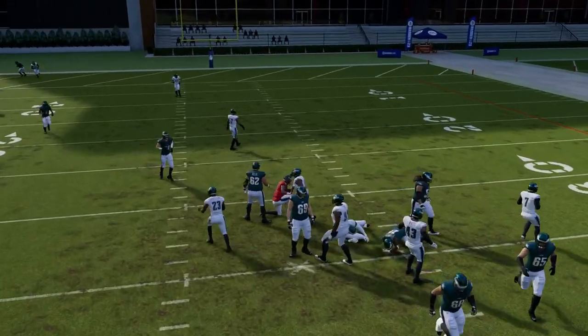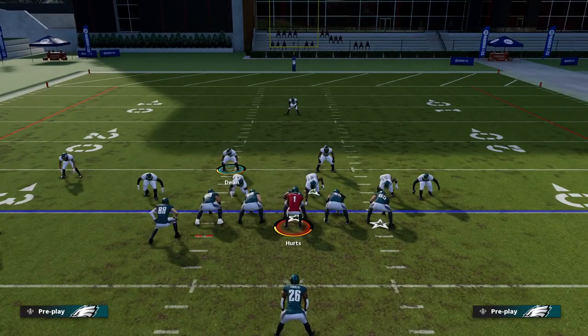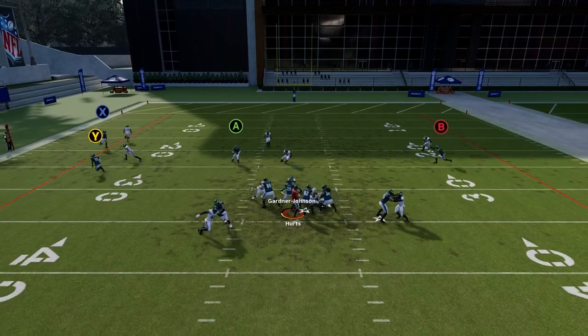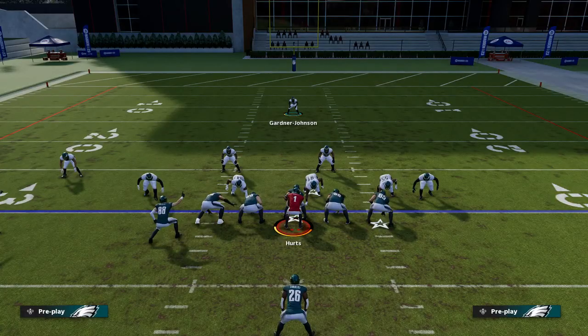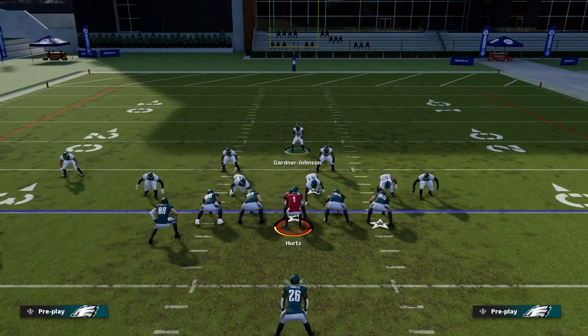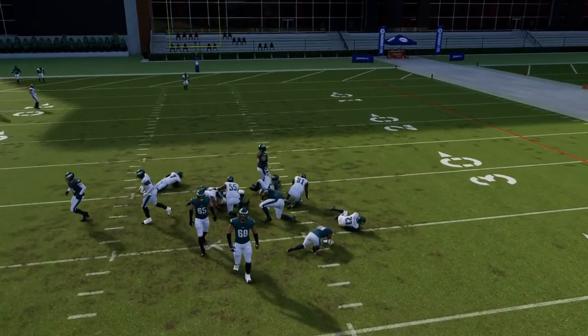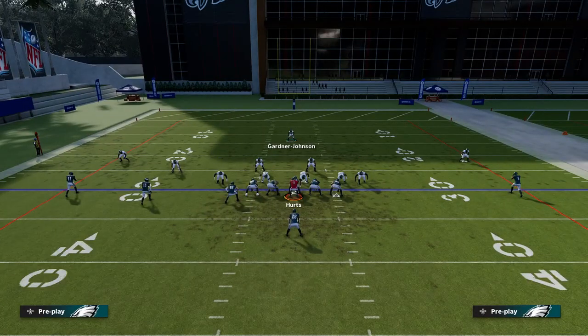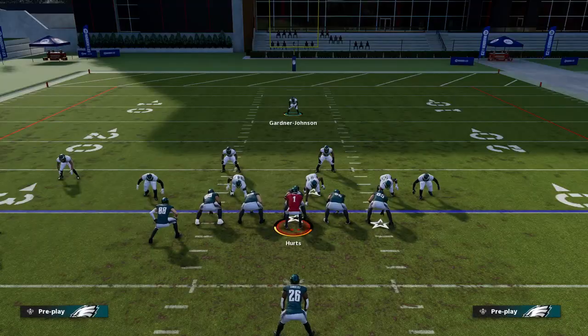Let me show you this one more time. All you're doing is crashing your D-line out, and if you know they're blocking the running back, grab this linebacker and put him in the deep zone. They're probably going to think you're trying to stop the run, but you'll be able to trick them because they won't expect you to rush. It's an easy, quick blitz — you can see me screaming in. Hope you guys like this video. Comment and subscribe for more Madden 23 tips. Until next time, signing out — peace.